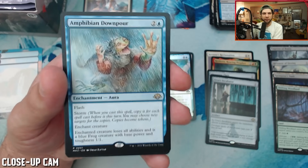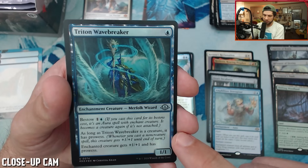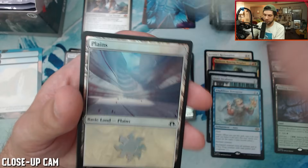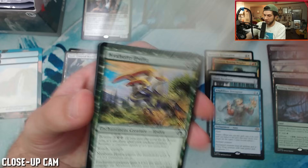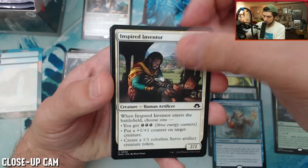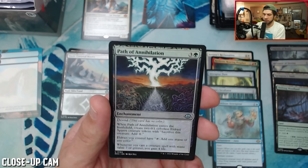This is another card that's very good at flash — your opponents get a nice stack going and then you Amphibian Downpour to finish off the rest of the notable creatures on the board. This seems very, very good. Then we have a Triton Wave Breaker. For bestow it has bestowed — as long as Triton Wave Breaker is a creature it has prowess, and the enchanted creature gets +1/+1 and has prowess. That's awesome. And then a foil Planescape as well.